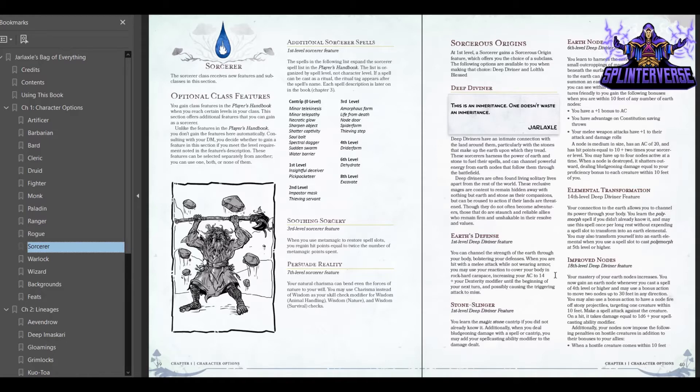So we'll read a little bit about the Deep Diviner. Deep Diviners have an intimate connection with the land around them, particularly with the stones that make up the earth upon which they tread. These sorcerers harness the power of earth and stone to fuel their spells and can channel powerful energy from earth nodes that follow them through the battlefield. Deep Diviners are often found living solitary lives apart from the rest of the world, but can be roused to action if their lands are threatened. Though they do not often become adventurers, those that do are staunch and reliable allies. It connects to the Underdark but isn't so hardcore Underdark-specific that you couldn't use it for a character living in any cavern system.